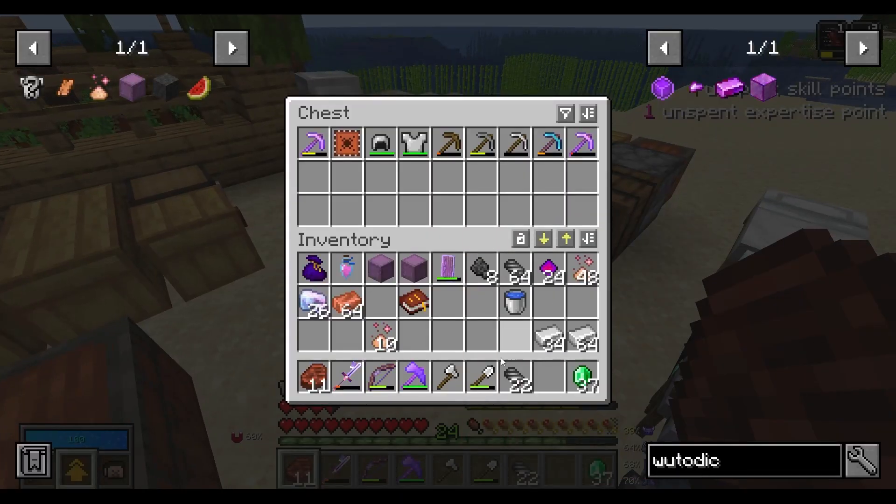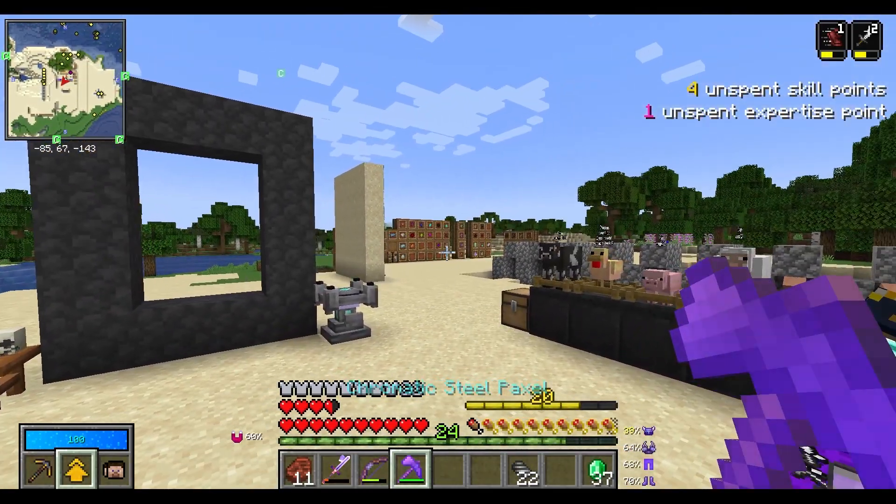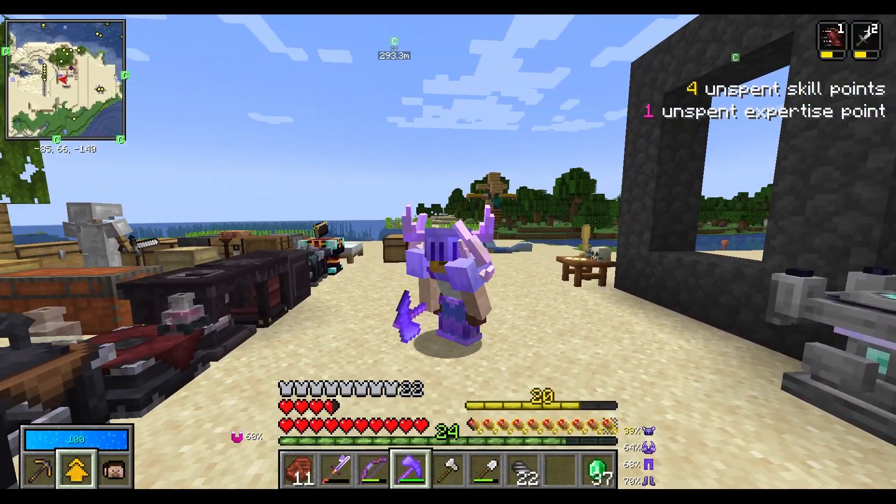And that gives me my first mega tool, or whatever you want to call it. These things are great. Now I can get rid of the shovel and the axe in my inventory and just carry a sword, a bow, and my paxel. Now that I have my tools upgraded, let's go ahead and do some more upgrades on the armor.